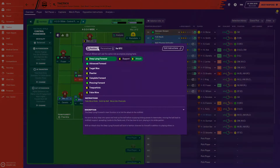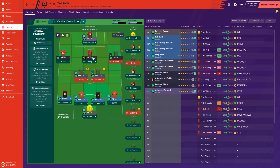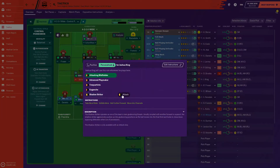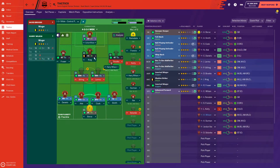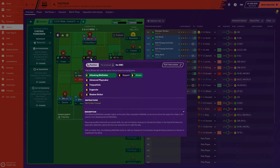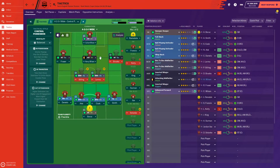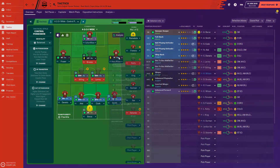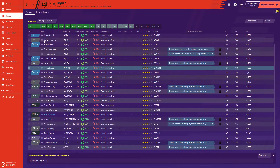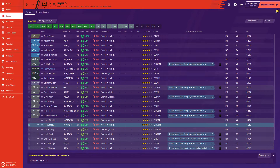King can be a shadow striker, but you've also got Harry Wilson, and David Brooks — Brooks probably fits that number 10 role better, with Wilson on the right-hand side. So you could go and look for a number 10, a left back, and a central midfielder, and that would improve your side immeasurably.